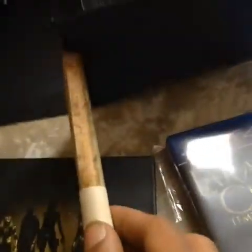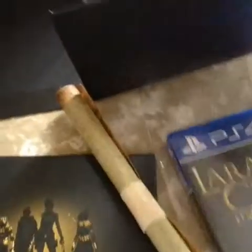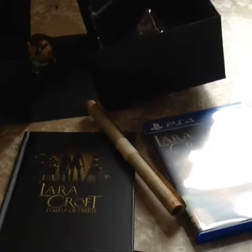And the scroll — I'm not actually going to open this up, but this scroll itself is the map of Lara Croft and the Temple of Osiris. So there you go, guys. That was the unboxing of Lara Croft and the Temple of Osiris. I might actually give this away, so stay tuned and have a good day.